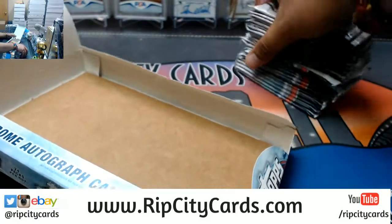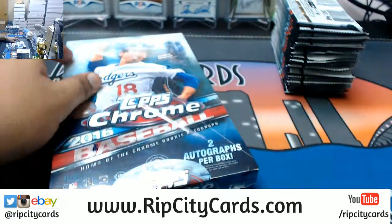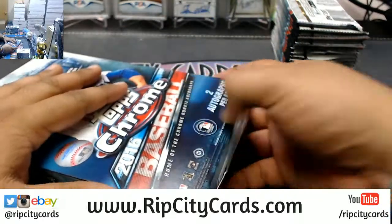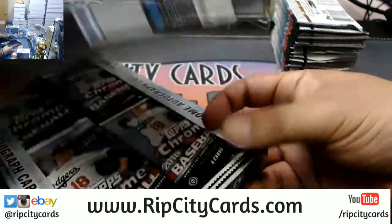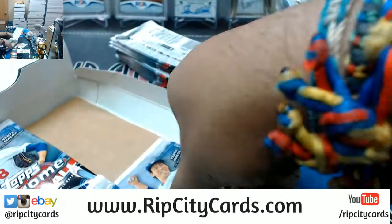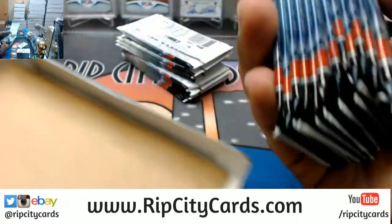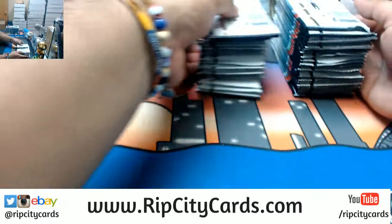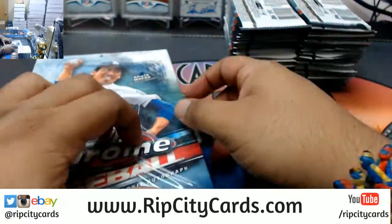I'm going to open everything up at once. What if we did the Chiefs plus two boxes of Leaf Metal Draft — it would be 11 spots. You're either going to get a random autograph from Leaf Metal Draft Football or the Chiefs in Flawless number two. It'd be an 11-spot filler at $40 a spot.